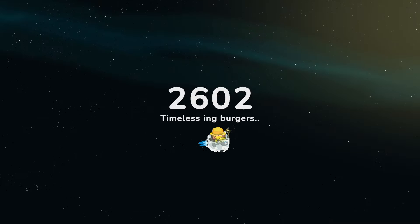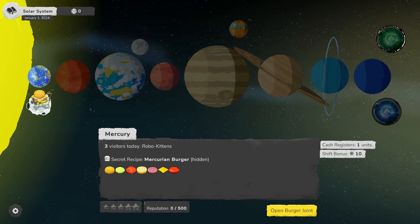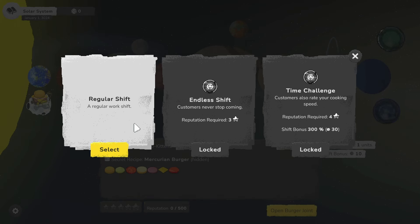We are loading into the future. Mercury, three visitors today, all of them robo-kittens. We have a secret recipe, the Mercurian Burger. We also have some stars, some reputation, one cash register. There's Proxima, Sirius star — so we can go beyond the solar system. Very nice. And look at Mercury here — it's awfully blue and green. We have a regular work shift, an endless shift if we have three reputation, and a time challenge. Customers also rate your cooking speed. We're going to go with regular.